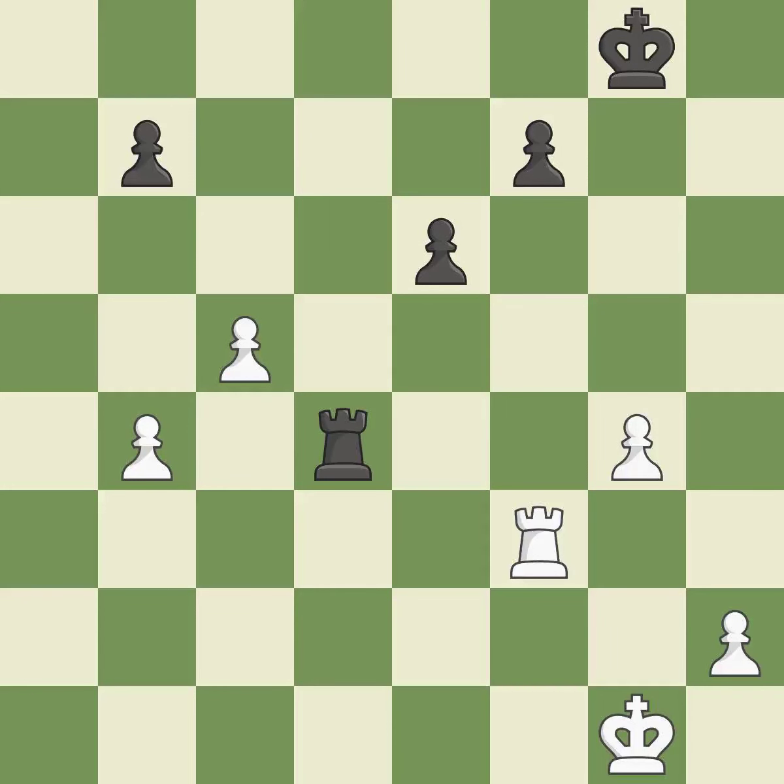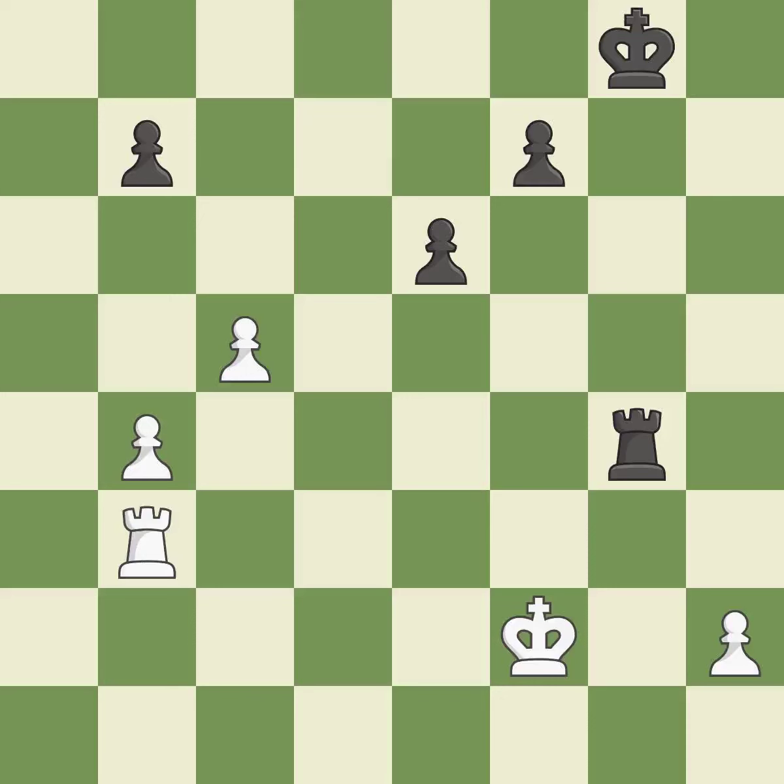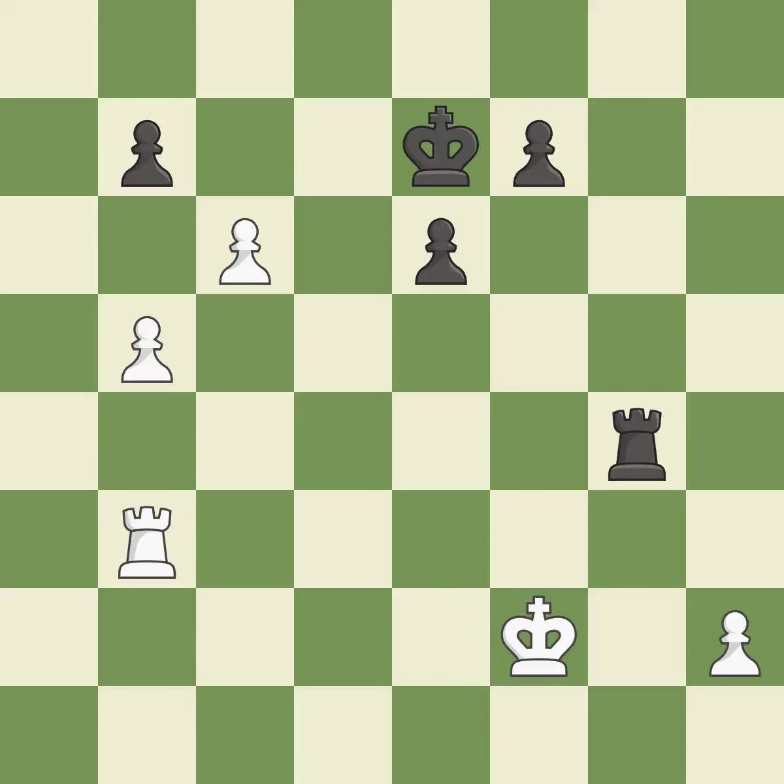A pawn that was being attacked and had no defenses is now protected. It was a free pawn there. This moves the checking rook farther away. In the endgame, an active king is essential, and removing it from the back rank is the first step. This secures a pawn. The pawn is now passed because it can no longer be opposed as it attempts to promote. A passing pawn could be promoted as a result of this — it is ideal.